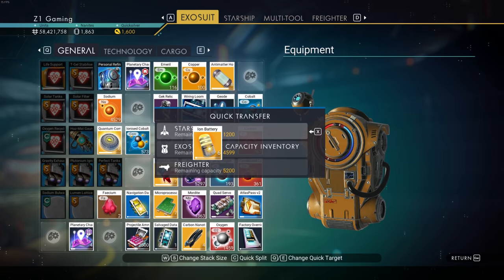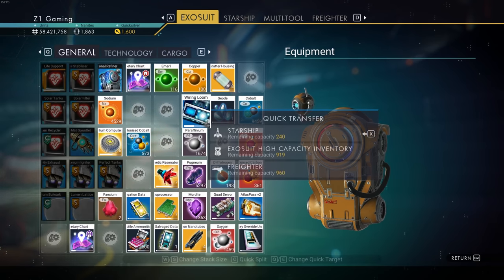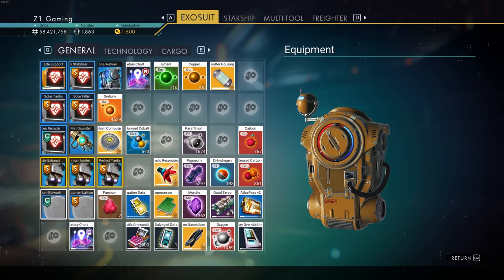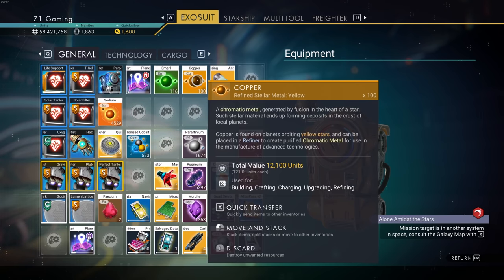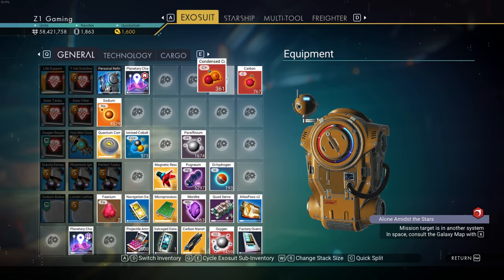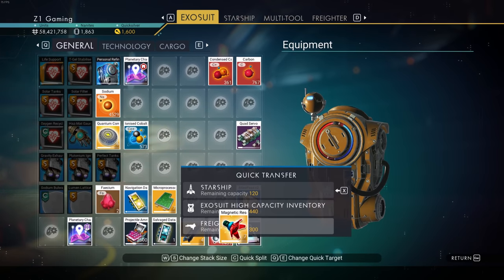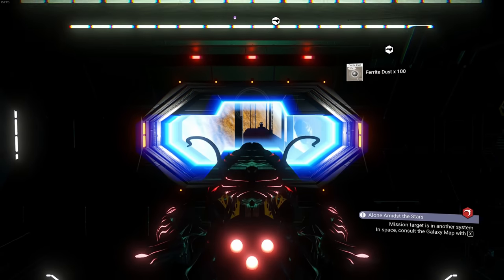I'm gonna quick transfer some of this stuff to the freighter and get things organized later, but for now I just don't need all the stuff. We're gonna get a bunch of stuff when we do the freighter run, so that's gonna be super amazing. Let me get this transferred over - keeping condensed carbon, pugnium, putting the rest on the freighter. All right, we're looking good. Let's go grab the stuff we're gonna need.